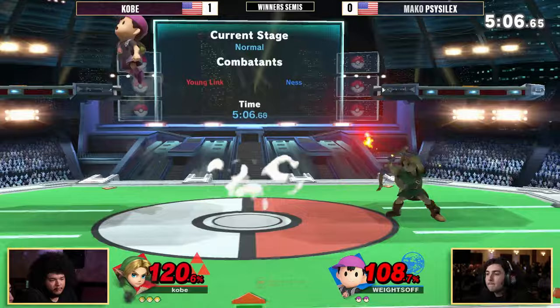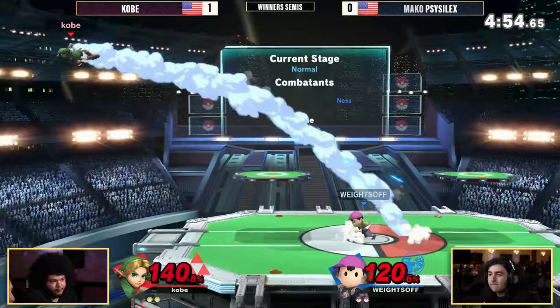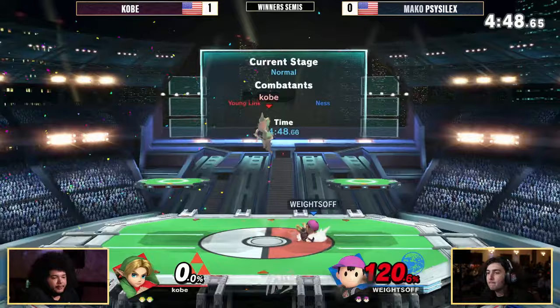He's definitely nickeled and dimed his way into the second stock — no big Kobe plays. He's just been catching a couple of projectiles here and there, a couple of jabs and whatnot. Finally loses that stock, though, to that forward air coming over the edge. Took a bit. Scythe Selects able to find a kill there.